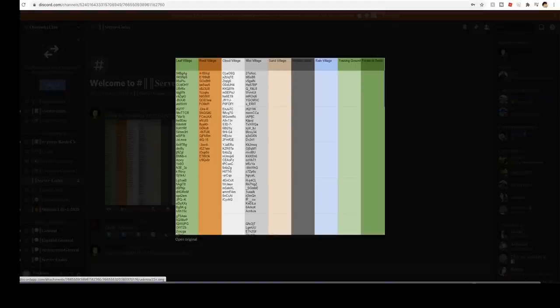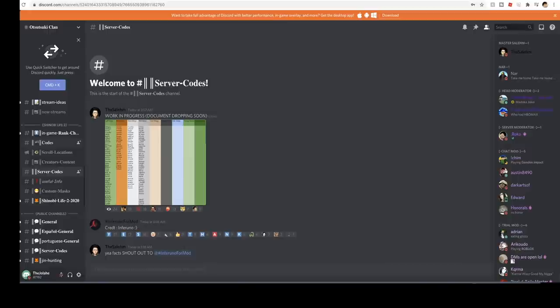You should have a bunch of Sand Village servers, Mist Village servers, Akatsuki base. Join up the server, boys — we have a bunch of channels that would benefit Shinobi Life 2 players. What do you got to lose? Join the server, and if you end up not liking it, you can always leave.